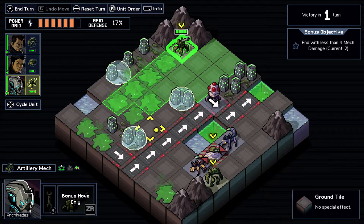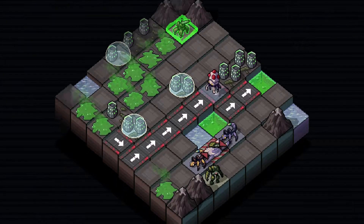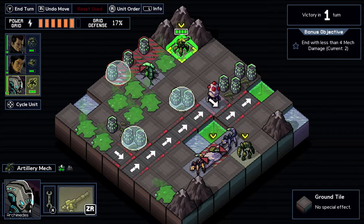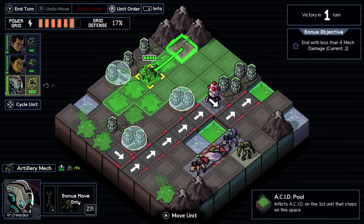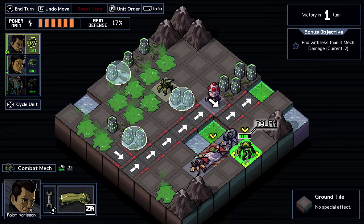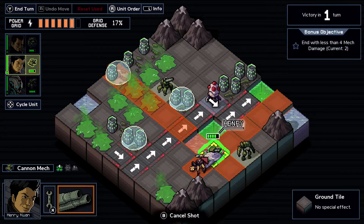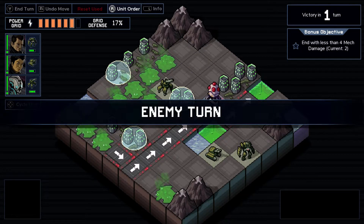This is the first time we're actually gonna use the turn reset because we can do it a bit better. We move Ralph here. Archimedes again kills this guy - that's why you should think your moves through. Ralph hits him. We got the achievement! Kill the scorpion, and the scion can hang out and chill.